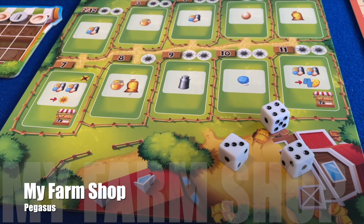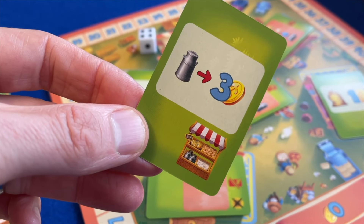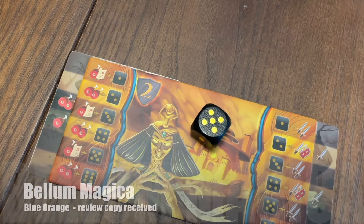This is a similar concept to the unchanging tokens in Quacks, with powers assigned by changeable tiles – a much cheaper solution and considerably easier to prototype and manufacture. Perhaps this is why we've seen a fair number of dice builders in the Machi Koro mould: Space Base, Dice City, My Farm Shop and Bellum Magica all being notable examples.